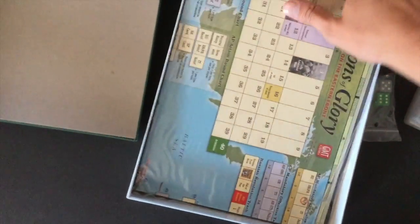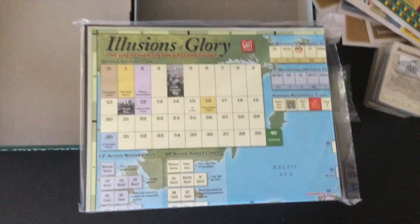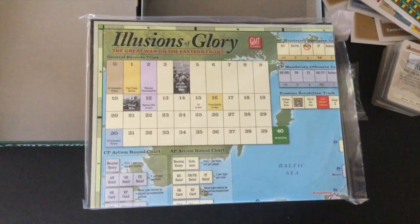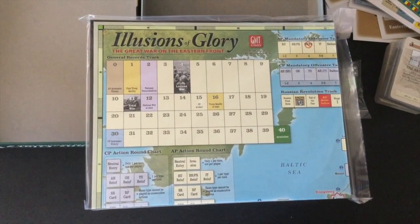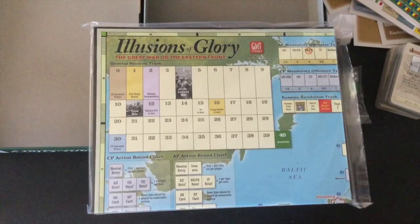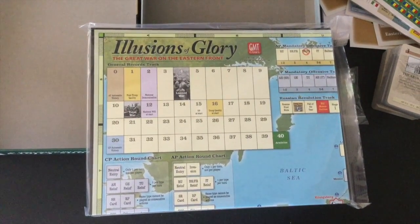And then we have a map. There is no insert in here — there's no room for an insert. I was a little surprised to see a hardbound mounted board for this. If memory serves, Pursuit of Glory had a paper map, but this one has got a full mounted board. We'll go ahead and unfold that in just a minute.